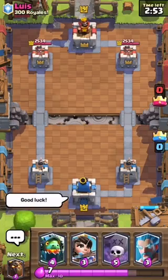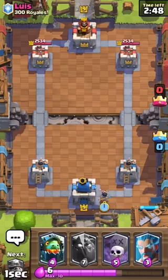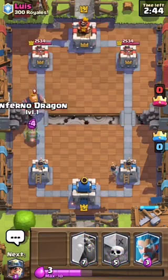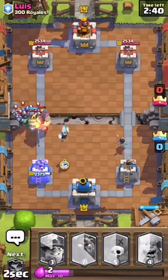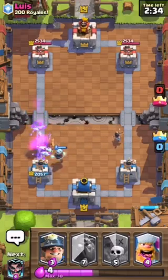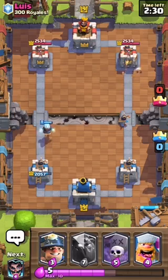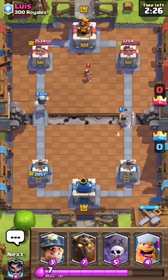We are up against Lewis from 300 Royales — we'll hit him with the good luck. I think I might be able to win with this deck but it's all about who I face and what deck they're using. This guy is using Royal Giant; the Inferno Dragon will do good against that. Uh-oh, that's not good — let's hope the Inferno Dragon can get it out. We got rid of that — that was a successful stop.